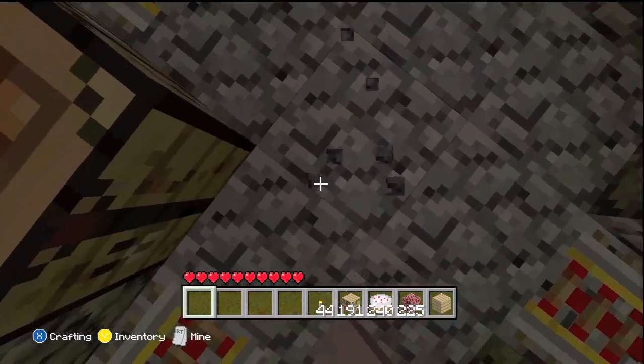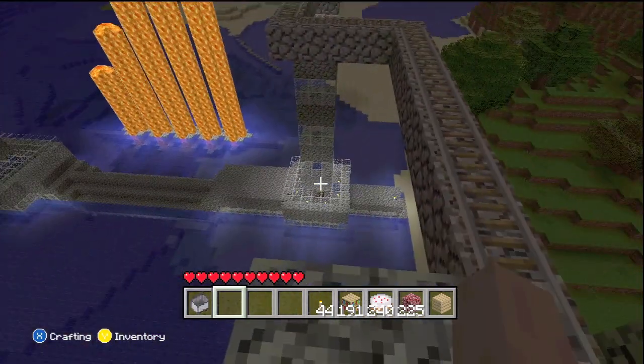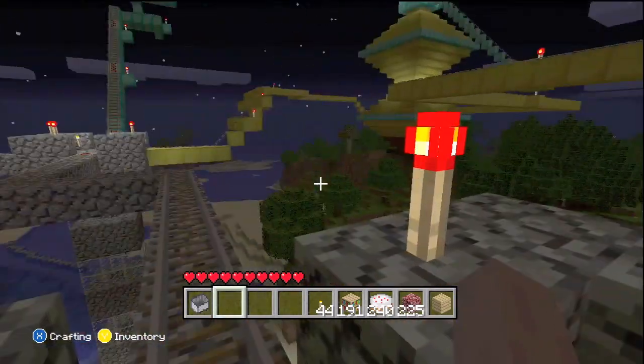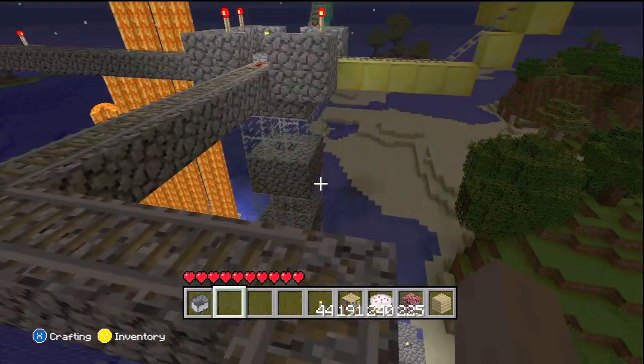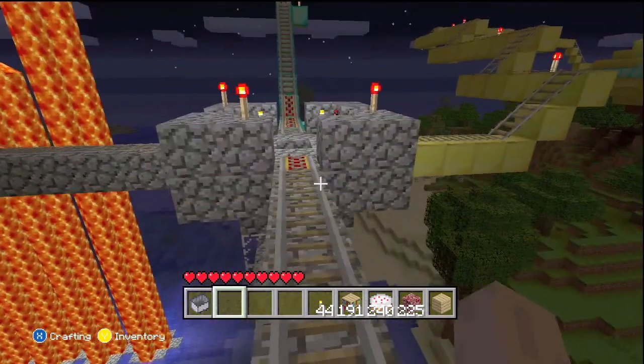In episode one the towers were under construction — they are now finished and they look pretty cool. We're not gonna go down there because it takes too much time to get out. This railway takes you through the center of this cool little tower; it's really just the outside that looks cool.